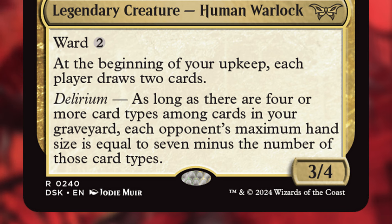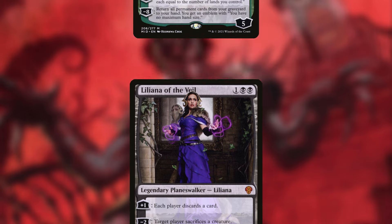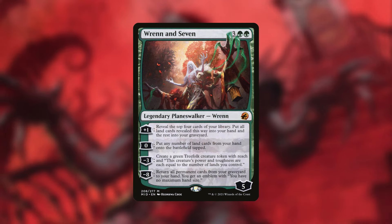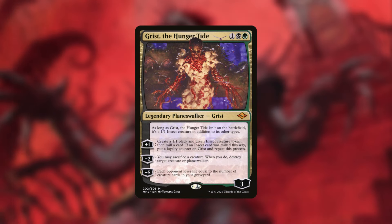In this deck you'll want a lot of ways to meet the delirium cost — planeswalkers, creatures, sorceries, instants, artifacts, enchantments, lands, and battles — so you can make your opponents discard a bunch of cards. There are some planeswalkers that synergize with the graveyard. Liliana of the Veil acts as removal and forces each player to discard a card including yourself, so you can discard a card needed for delirium. Ren 7 is another excellent choice: reveal the top four cards of your library, put all land cards into your hand and the rest into your graveyard — that plus-one will be heavily utilized.